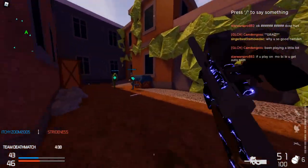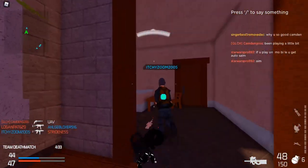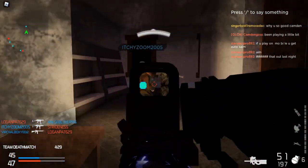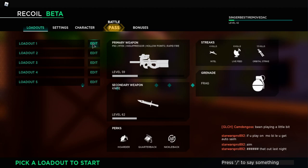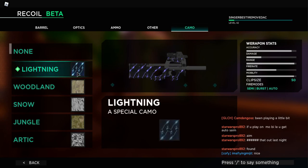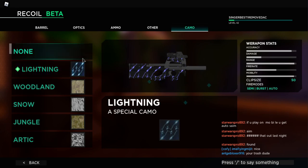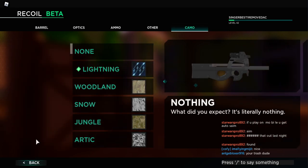When you get 20 kills, I'll show you the lightning wrap in the menu. Go to Edit Loadout, then Customise, then Camo. After you've got the 10 kills it'll be there — it'll be the first one to pop up.